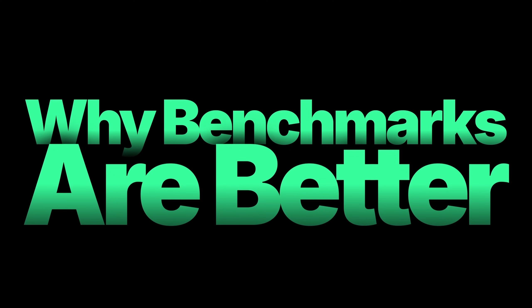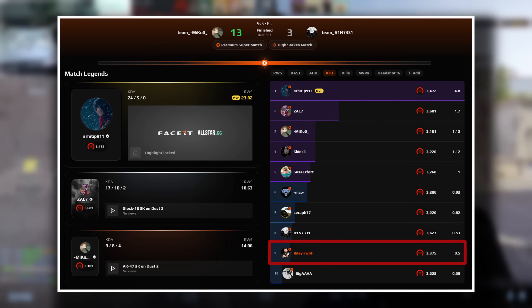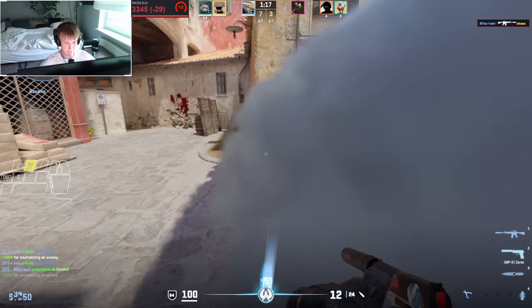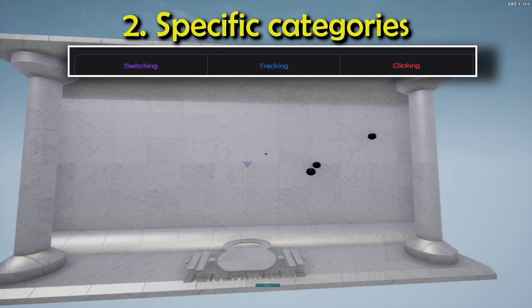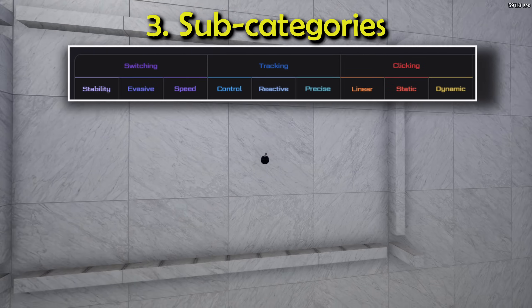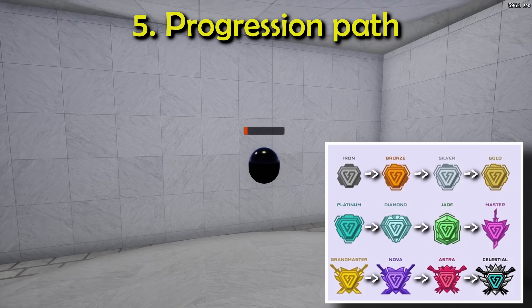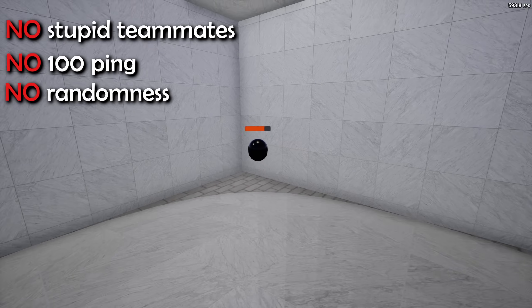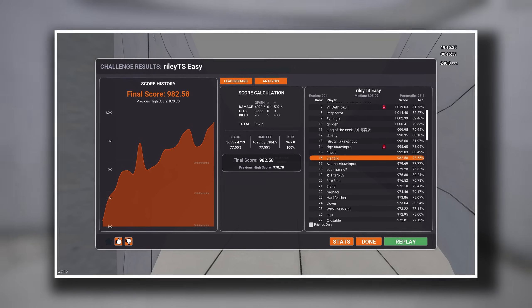Now, let's test your aim. In CS, one day you topfrag, and the very next day you're getting outfragged by your teammates. The inconsistency makes it hard to know if you're actually improving. Benchmarks solve this by giving you standardized and repeatable scenarios, specific categories like flicking or tracking, and many subcategories like reactive tracking, objective ranks, and most importantly, a clear progression path. That means there's no stupid teammates, no 100 ping, and pretty much no randomness. Just you, your mouse, and your aim. If your scores are going up, your aim is getting better.